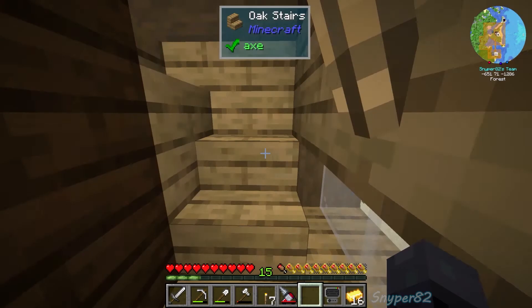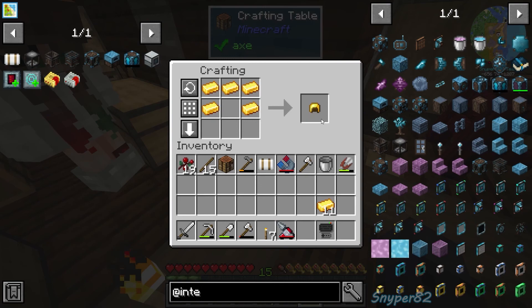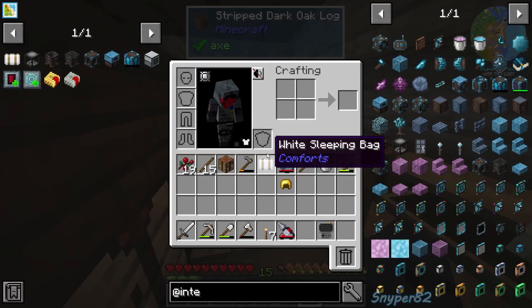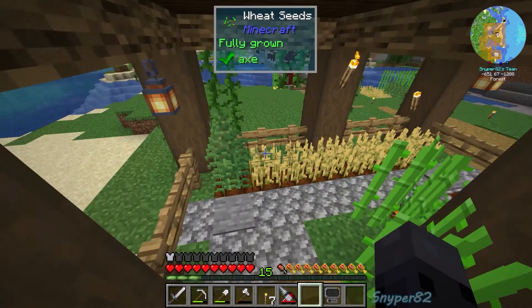Heading off to the nether — I need to build some gold armor, nothing fancy, just a hat. We'll go into the nether to gather some more resources. I don't have any other armor, so this is probably going to be a short trip.